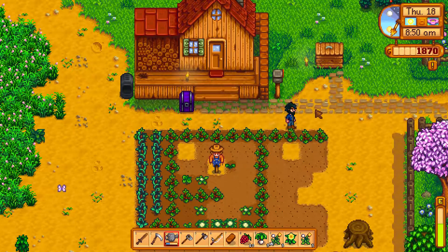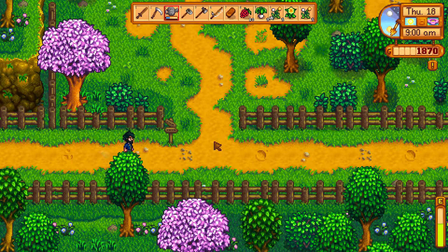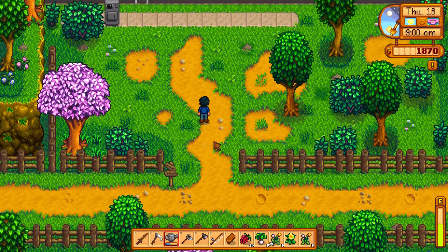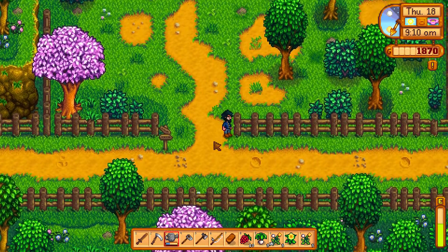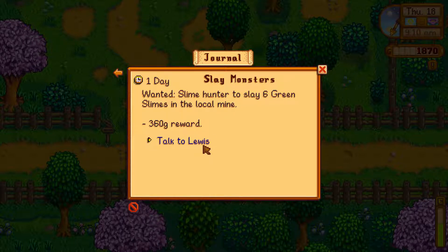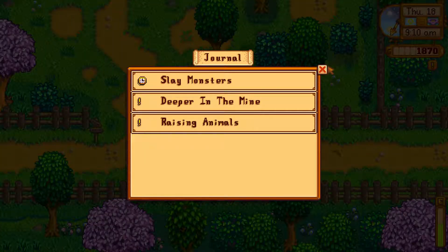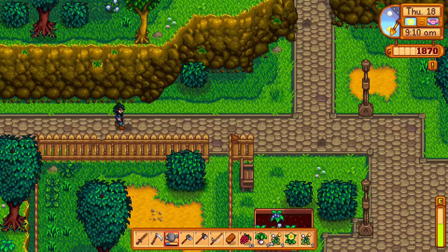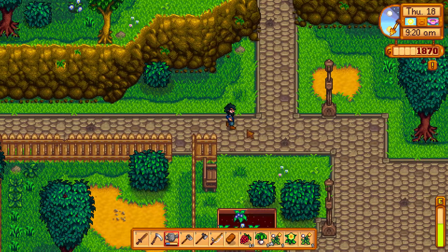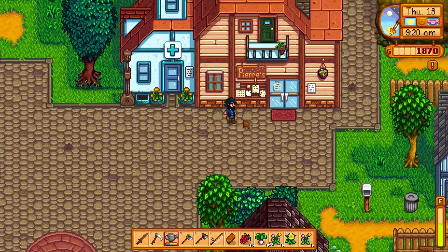Let's go ahead and run to town — the shop should definitely be open, opens at nine I believe. We'll go sell all this, get some seeds, pick up our pickaxe, come back and plant all of our parsnips. We also got to talk to Lewis to get some extra money. So the goals are: build a coop and get to level 40 in the mines, which we'll work on as time goes on — probably not today though.